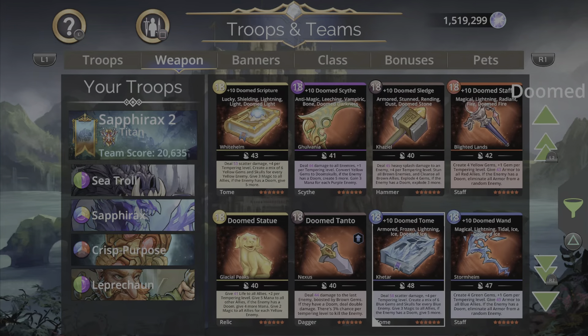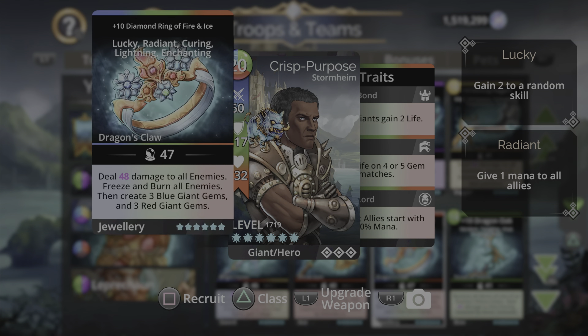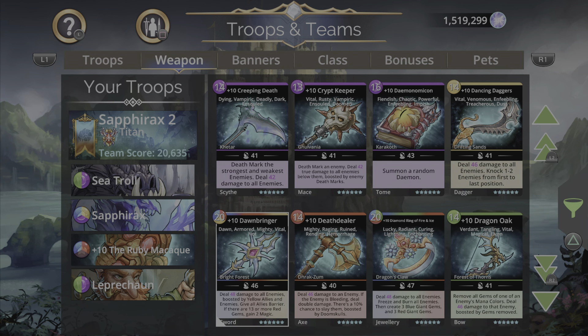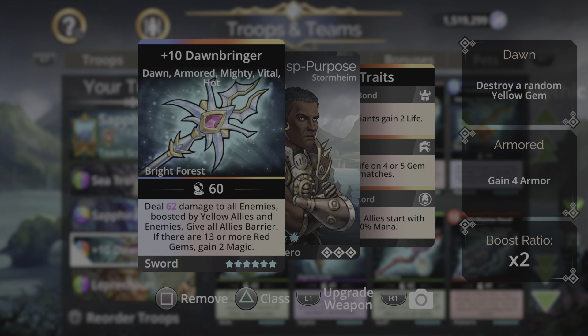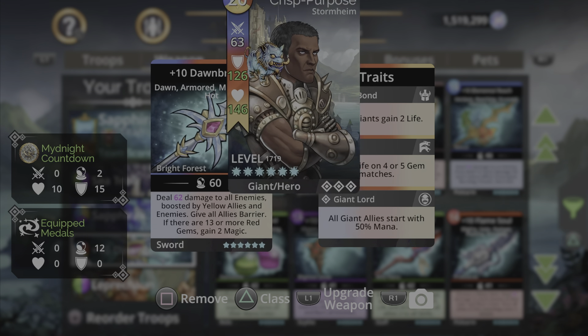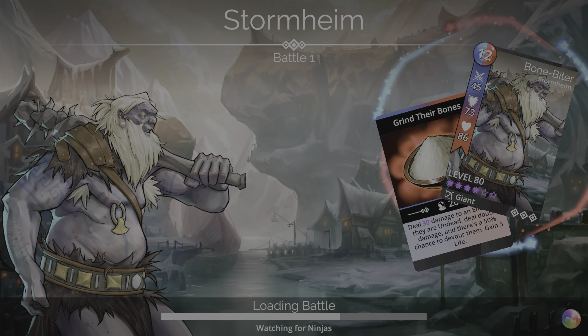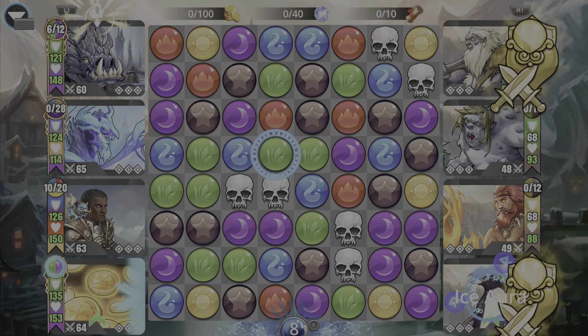Let's switch out the weapon and grab Dawn Bringer. Dawn Bringer is one option; you can also use the Diamond Ring of Fire and Ice — it's a very expensive weapon but viable. I think Dawn Bringer is the better option because it deals damage with a boost ratio, so if there are boosted levels available on the team, it works out well.